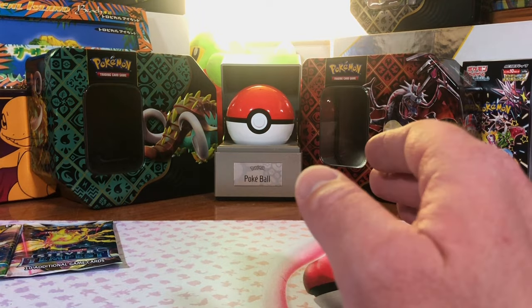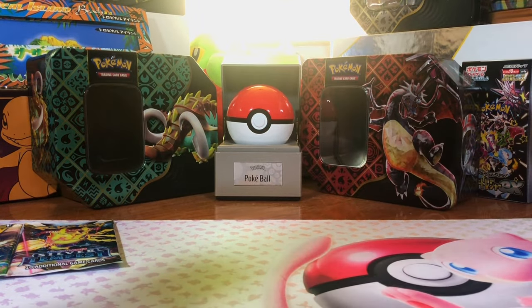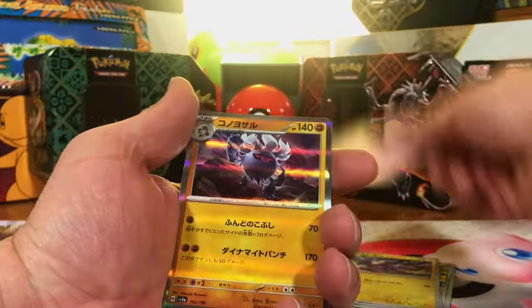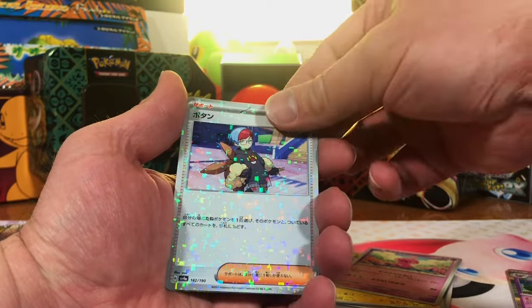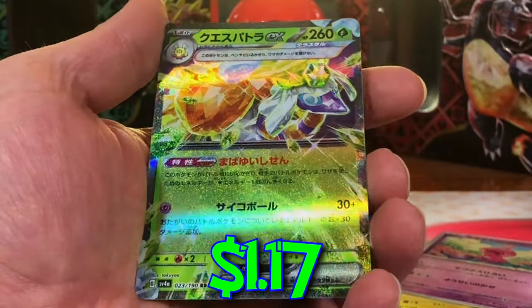That base set pack is all I need. We're just going to dive in. Nine packs of Shiny Treasures EX. We got our Annihilate Hollow. Wiggly Tough Hollow. And a Reverse Penny. And then the Spathra EX.